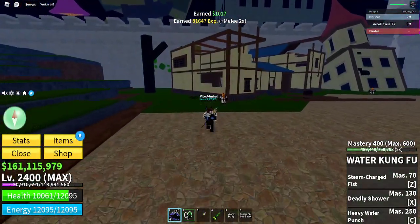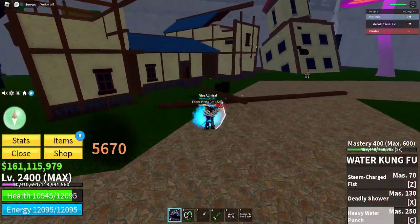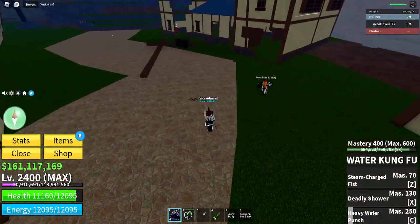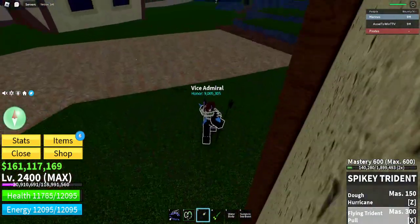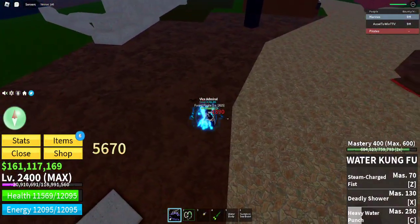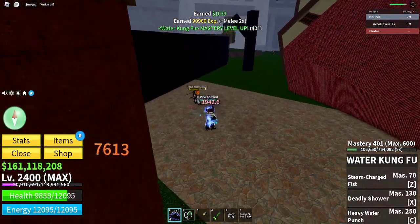The melee auto attacks, the M1s, are pretty cool. Let's see if we can do anything with this combo. I think the plan is: if you spike your trident immediately after, or use something like Yama as an extender weapon — do this and then that. There's a massive delay, but using Spiky Trident with Water Kung Fu might work. It's combo-able, but I'm not gonna be using this. It's kind of bad, though the damage is really good.